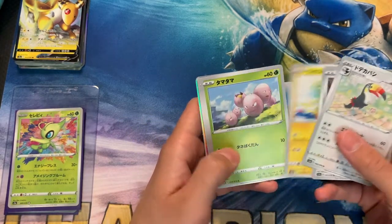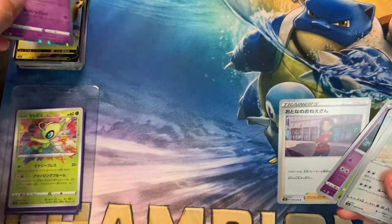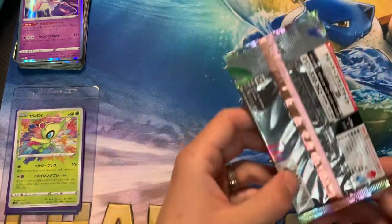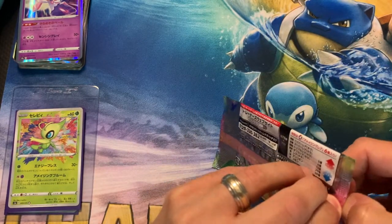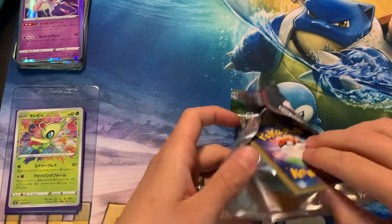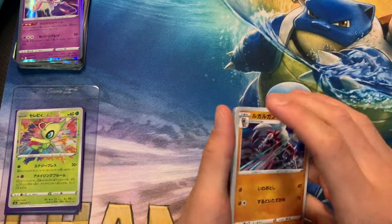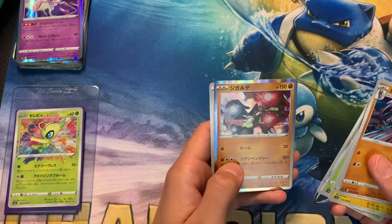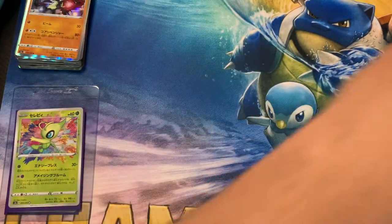Toucan Sam right there. I think that's the second one we pulled. But it's cool — just add it to the binder. Alright guys, we're getting down — only four packs left, until we get to the last exciting segment of this video. I am excited that we finally pulled an Ampharos. I don't know if that's one of the harder Vs to pull, but maybe that can add to the statistic of what you're likely to pull if you do get this box.